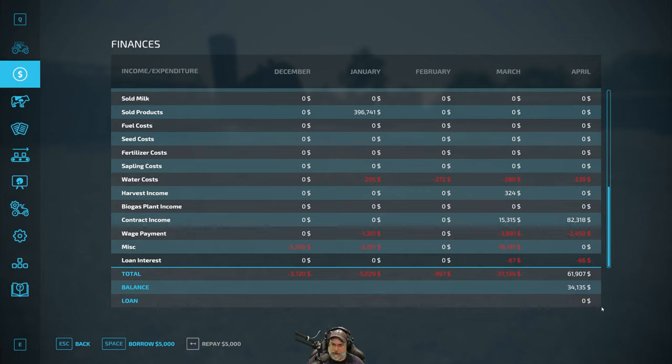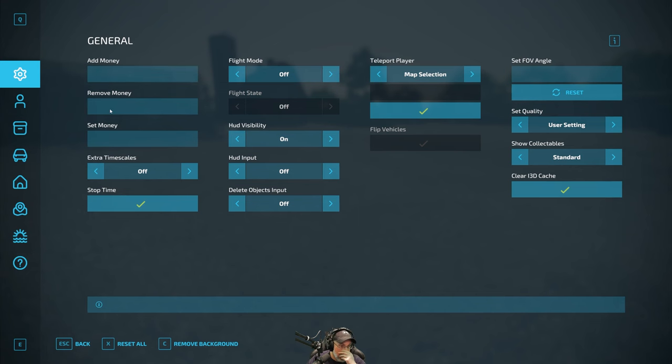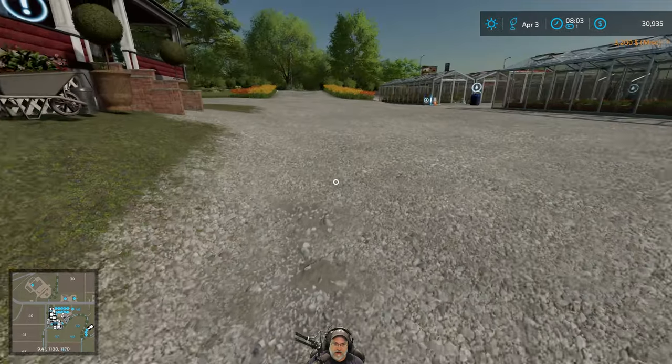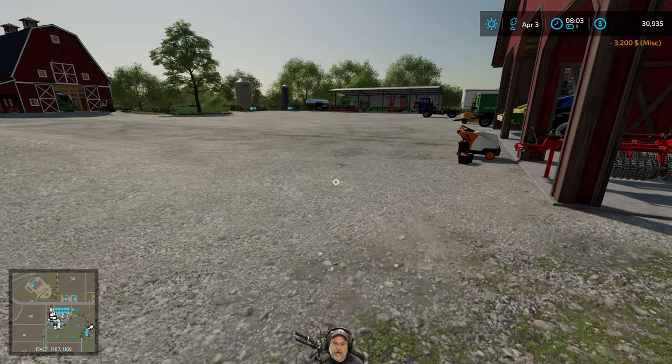The first order of business is to pay this loan back off. That leaves us with $34,135 but no more loans and interest payments. We also need to pay our worker for moving pallets, so let's put in the $3,200 there. That leaves us with $30,935.